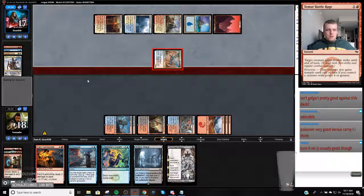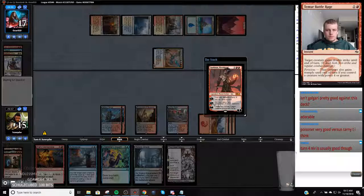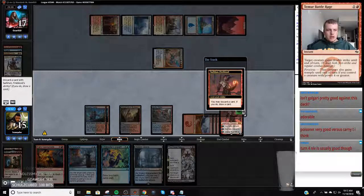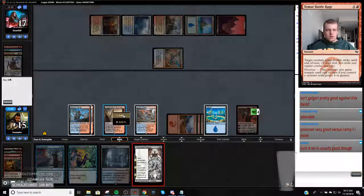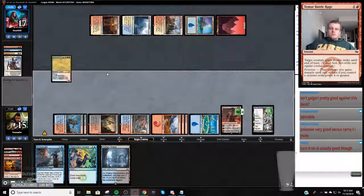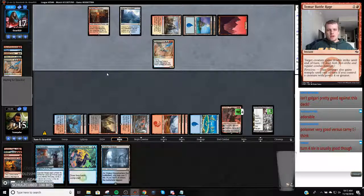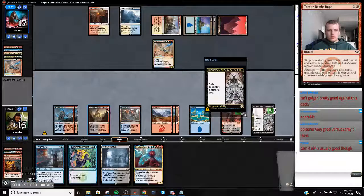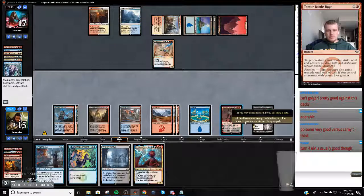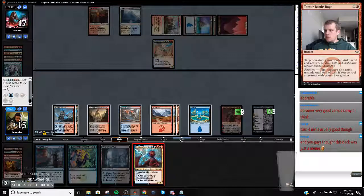Now we're just going to jam this Eldest Reborn. Let's discard the Fiery Cannonade. Now I can make mana, play Niv next turn, and have a counterspell up which is pretty good. Let's make blue-blue mana. We're dumping on this guy.